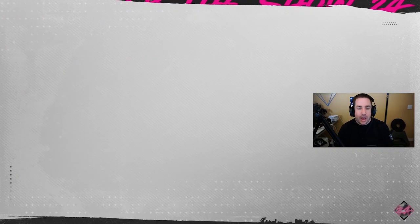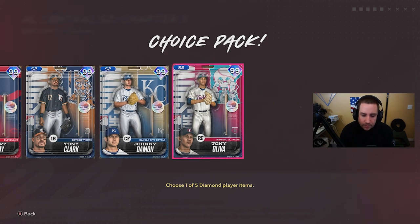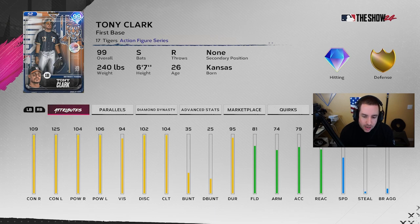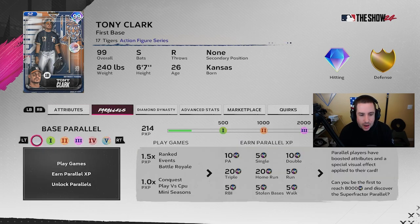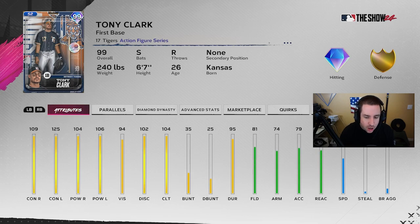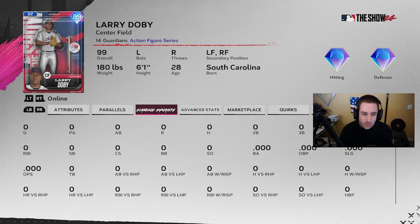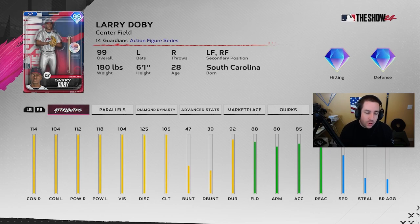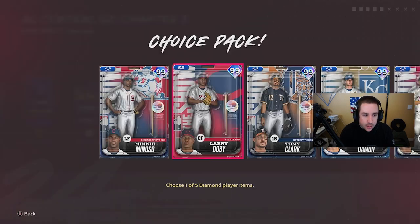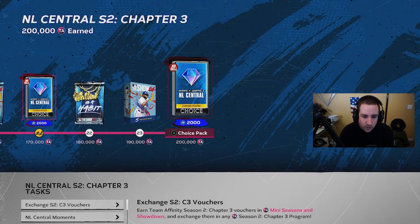AL Central — we have Minnie Minoso, Larry Doby, Tony Clark, Johnny Damon, and Tony Oliva. Obviously Tony Clark all day. If you saw him with his gold card it was absolutely amazing — swing 109, 125, 104, 106 power. I hit terribly with him but I liked his swing; it was more me, not the card. When you put the bat on the ball it goes far. Larry Doby is my second pick — 114, 104 contact, 112, 118 power, 105 clutch. He can get the job done.